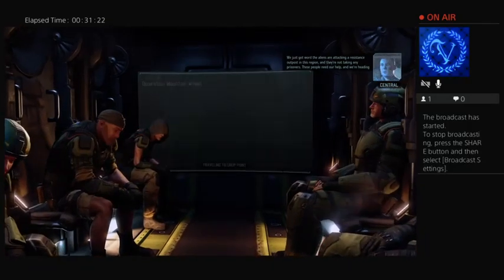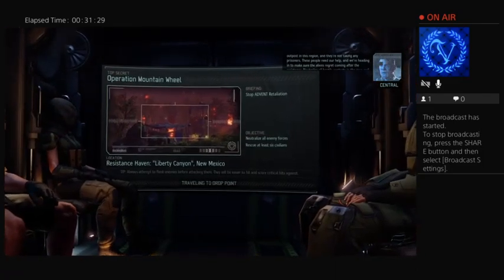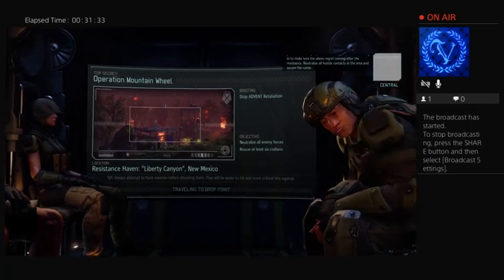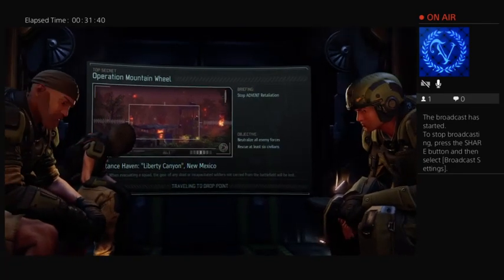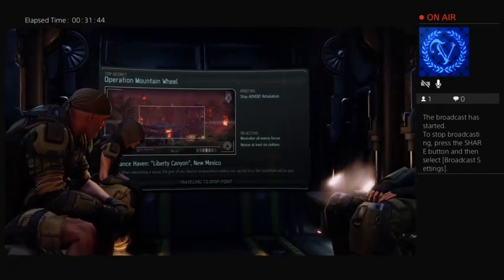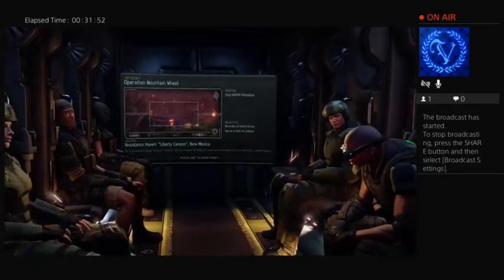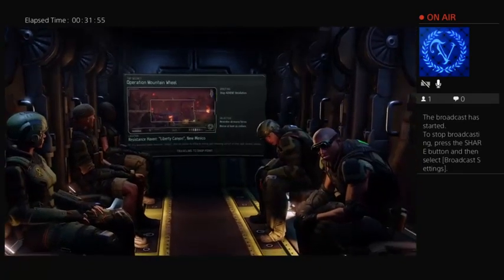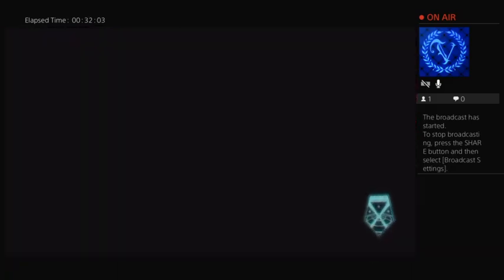We just got word the aliens are attacking a resistance outpost in this region — they're not taking any prisoners. These people need our help. We're heading in to make sure the aliens regret coming after the resistance. Neutralize all hostile contacts in the area and secure the camp. This should be easy — even at moderate, this should be fine. We've got magnetic weapons, we're fine.